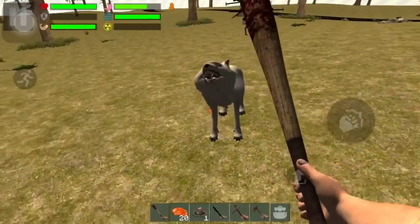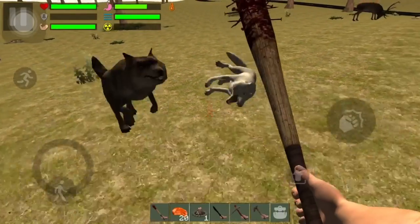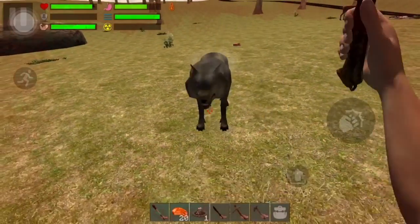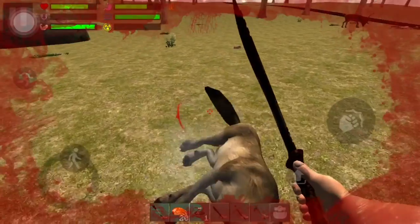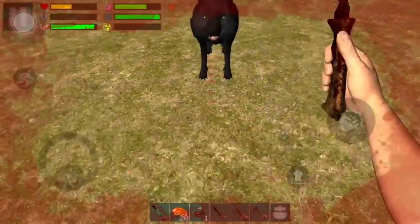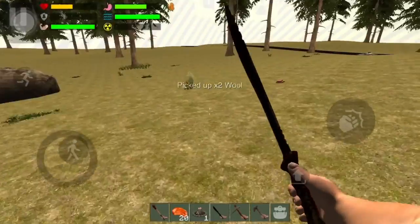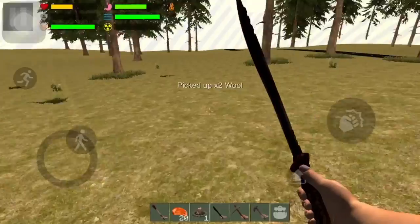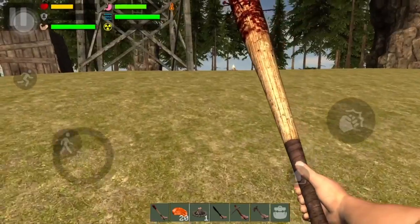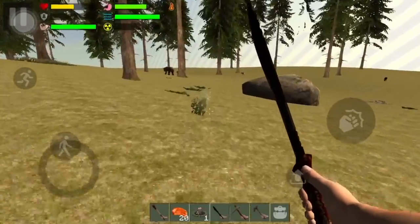One, two, three, four, five — okay, it took five hits to kill him with the bat. Now I'm going to switch over to the machete. One, two, three — see that? It took five to kill the wolf with the bat and only three hits to kill him with the machete. I noticed the machete is much faster.